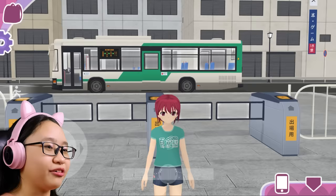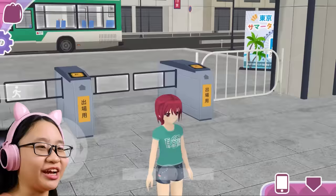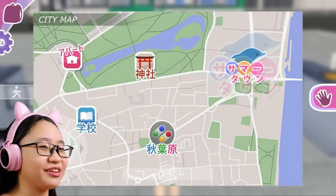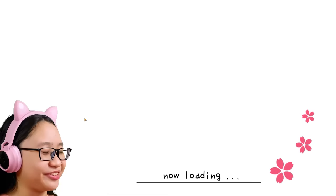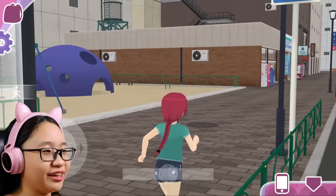Where am I going? I didn't mean to go to the water park. Whoops. I don't want to go to the water park, I want to go to the convenience store. Is it here? It's a convenience store here. There we go. It's so empty — I don't see any people here. There's the convenience store.